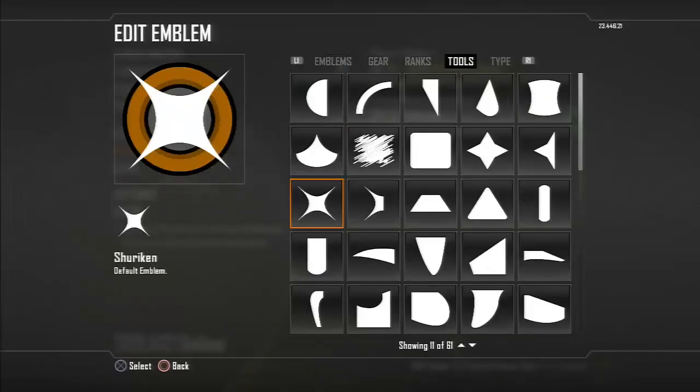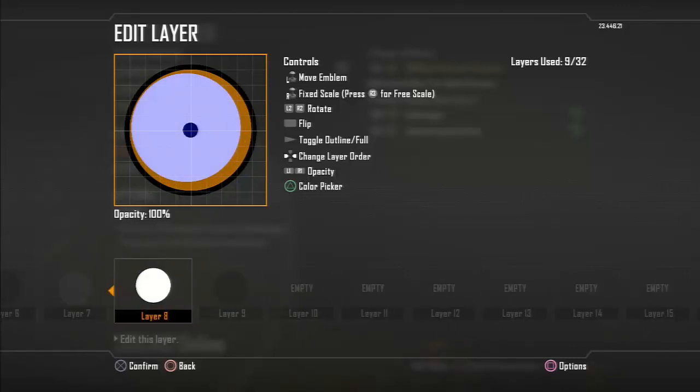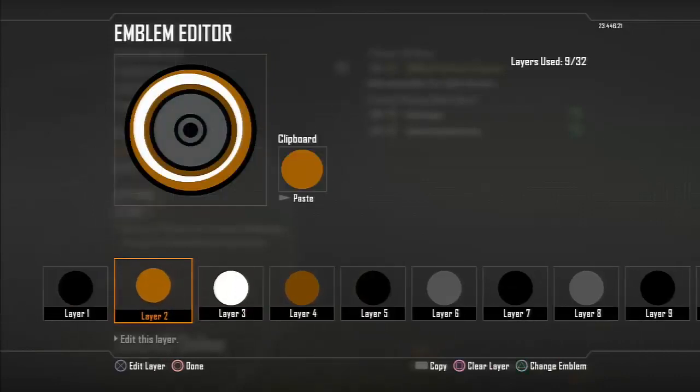Once you get to layer eight you've got the same sort of shape and colors. Go to tools, scroll down to the white circle, put it at layer three, and make it just a little bit up to the top left.